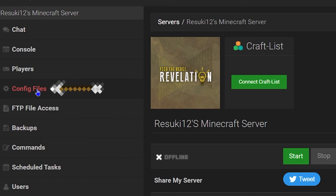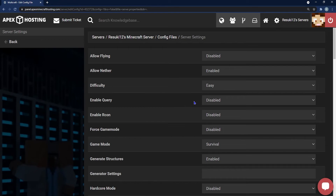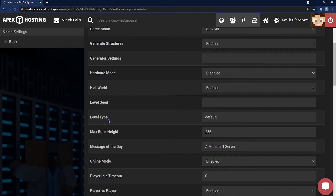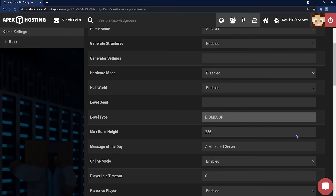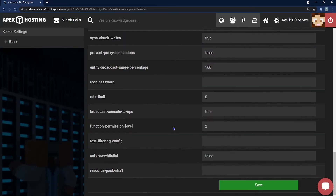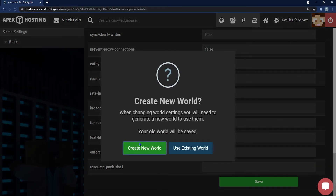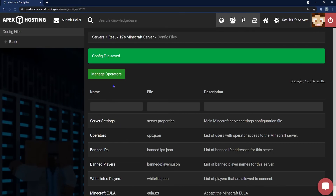From here we're going to enable Biomes O' Plenty, which is an optional feature on our server. Head to the left-hand side and click on 'config files,' then click 'server settings.' Once you scroll down to where you see the level type, it will normally say 'default.' What you'll want to replace it with is, in all caps, BIOMESOP. This is what works for 1.12.2, which is what this mod pack is based off of. Go ahead and scroll down and click save.